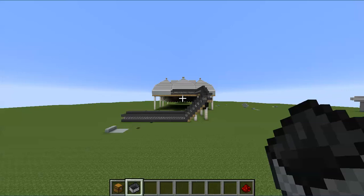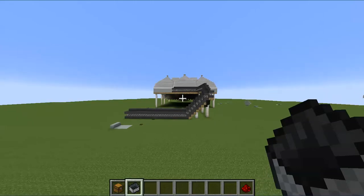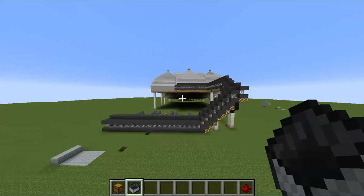Hey guys, it's AntMinecraft here. I just wanted to show you what I was working on for the past couple of months. It's DIA — Denver International Airport. I built it all by myself on a creative world, and I just want to show you guys because I think it's impressive.